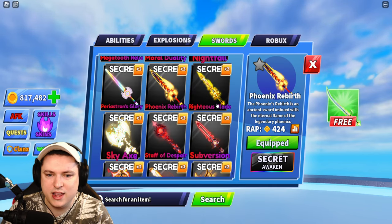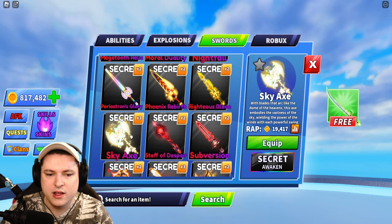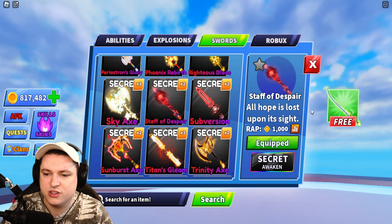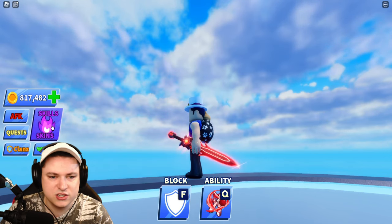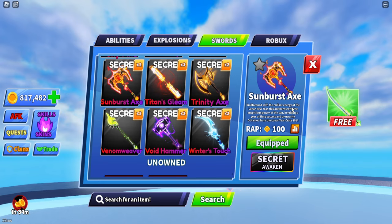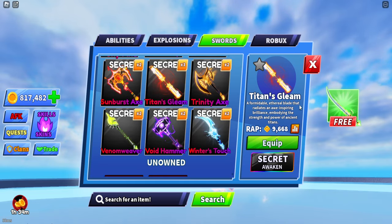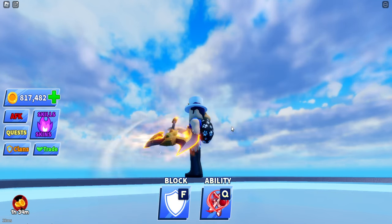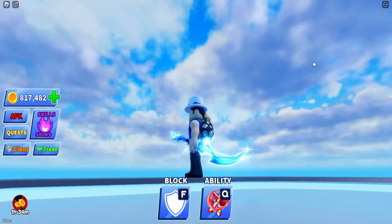Then we have the Phoenix Rebirth, the Righteous Blade — looking pretty cool. Then we have the Sky Axe Basic — literally every single one of these does not have an Awakened form, sadly. Without the Awakened form they don't have a slicing animation. Then we have the Sunburst Axe — we're almost done. The Titan's Gleam, the Trinity Axe, the Venom Weaver, the Void Hammer, and the last one — the Winter's Touch.